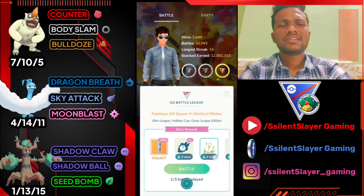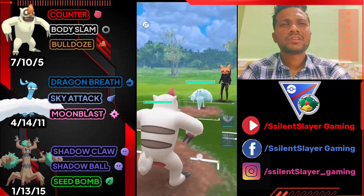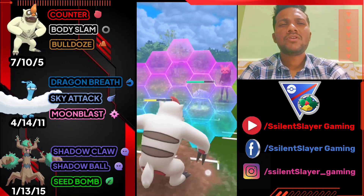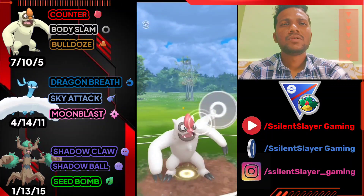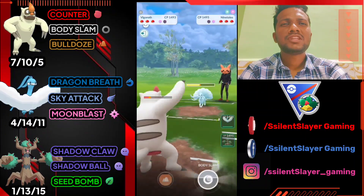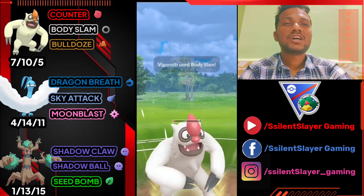Holiday Cup is fun to play, just like Great League. Next battle: Vegrowth versus Ninetales — average start. Gaining two Body Slam energy, delivering back to back. He goes for Weather Ball — using shield. Delivering Body Slam, trying to gain one more but if I go for two Body Slams he can farm down with Charm.